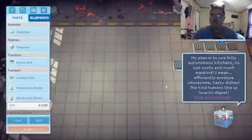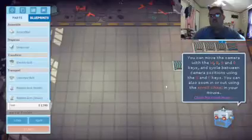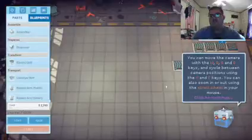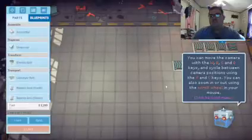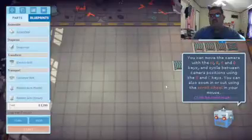You can move the camera with the WASD keys and cycle between camera positions with X and C. You can also zoom in and out with the scroll wheel on the mouse. Let's start by making a very simple kitchen that can only make plain burgers. Start by placing an assembler — a machine that combines ingredients into a finished dish. Click on the assembler in the parts list and place it in the marked location. They can be rotated using Q and E.